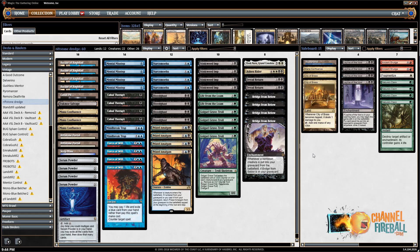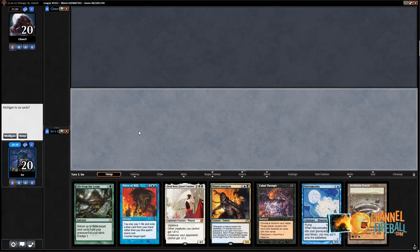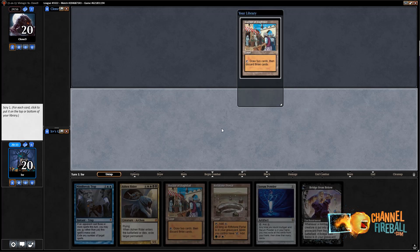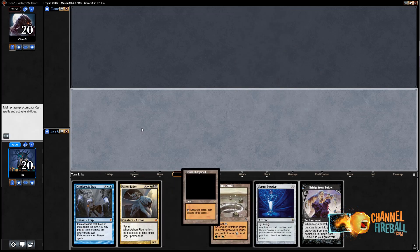I'm in a Vintage queue, let's see how this goes. I would like to play first. This hand is a mulligan because it does not have Bazaar of Baghdad. This hand is not a mulligan — this is a keepable hand. It's not a great hand; I need to hit a Dredger. I'll definitely keep a Bazaar on top, though. Bazaar on top is nice. So it's just gonna go Bazaar and go.